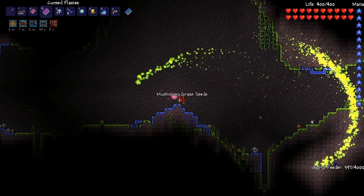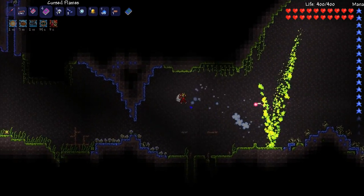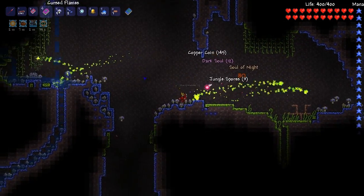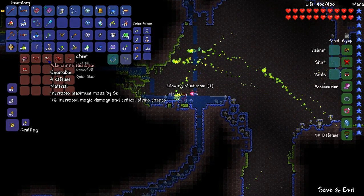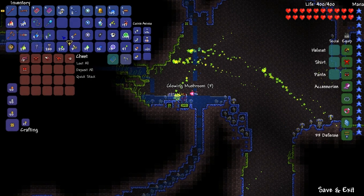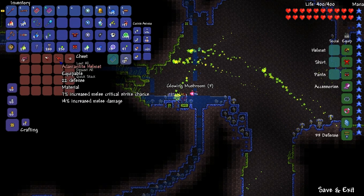That's doing some good damage - that's got to compete with the spear. That killed that guy pretty good. Looks like a shadow chest over here. Oh, another set of Adamantites - so now I could make the melee set if I wanted. That's tempting as well guys. I've been tempted. This game is trying to make me change my mind over and over.